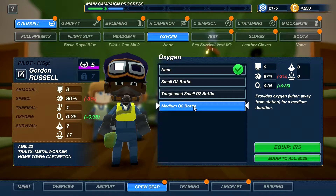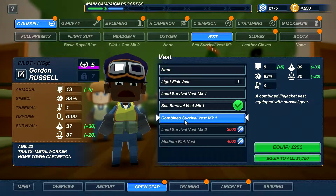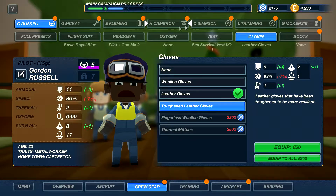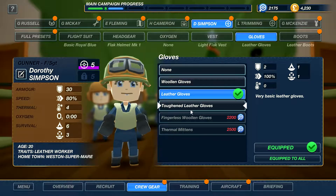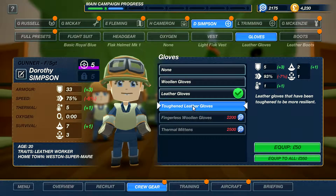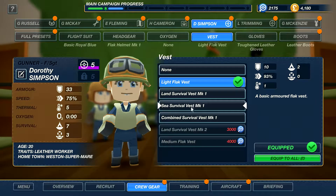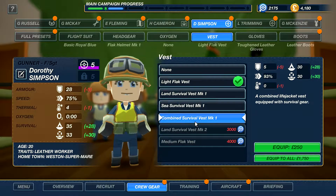35 seconds of oxygen — provides oxygen when away from station for a medium duration. So I guess they get oxygen when they're at their station. Combined survival vest — oh, that sounds really good. We got some tough leather gloves. Let's select one of our gunners — Yusa. Do I want to give you the gloves? Think so, yes. There was a nice vest — sea survival. This one's so much better, but minus five armor though. Maybe not the best suit for these guys.